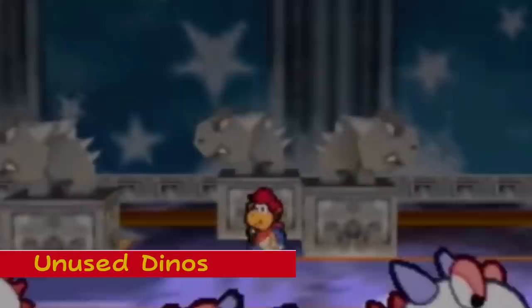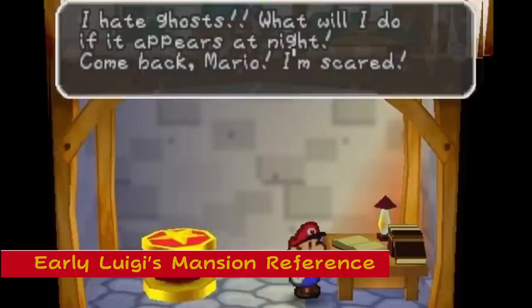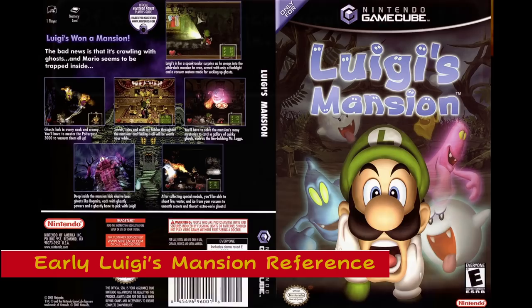Early Luigi's Mansion References: Luigi keeps his diary in a secret basement under his and Mario's house. If you manage to read the entries, you can find one entry that reveals Luigi is actually afraid of ghosts, and another where he says he wants to have the lead role in his own adventure. These diary entries are referencing Luigi's Mansion, which was also in development at the time.